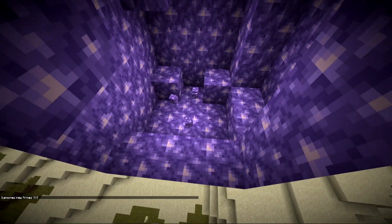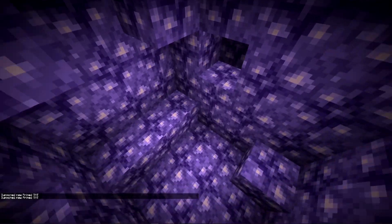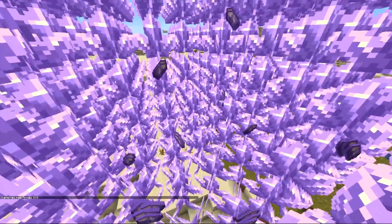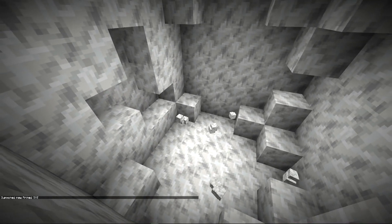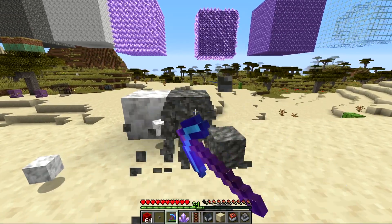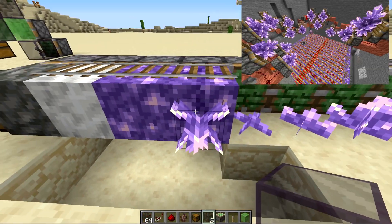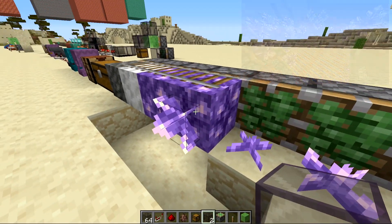Amethyst blocks have similar blast resistance between the normal and budded variants. The actual buds have pretty decent blast resistance. Tuff has very high blast resistance, while calcite has quite a bit lower and can be mined up quite easily compared to the much harder tuff. During the stream we made some amethyst farms using the actual budding block, and we'll be showing those in the next video.